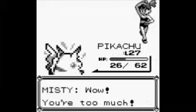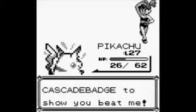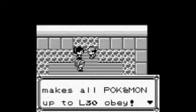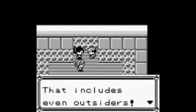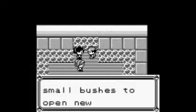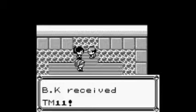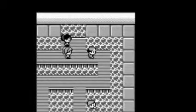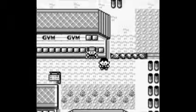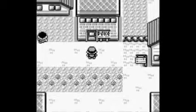Wow, already beaten the gym! She gives you the Cascade Badge and her favourite TM. The Cascade Badge lets you use Cut — which we still need to get. We should be doing that next episode. She gives you TM11, which I think is Water Gun or Bubble Beam — I can't remember, but I'll check it at some point.